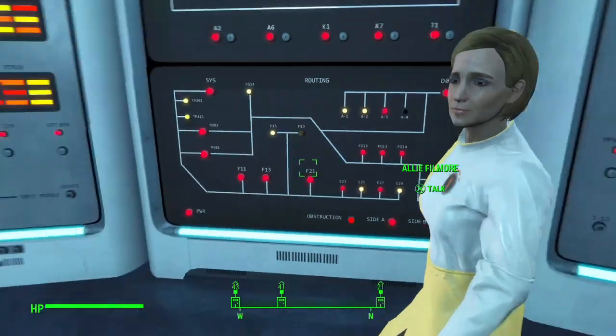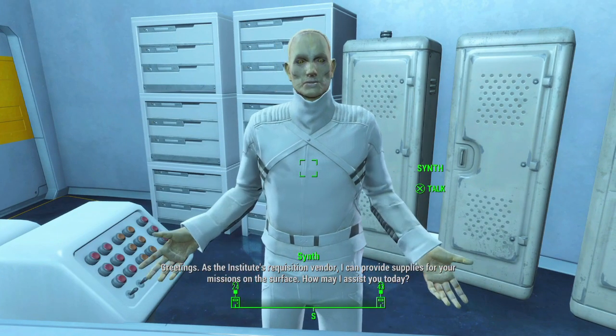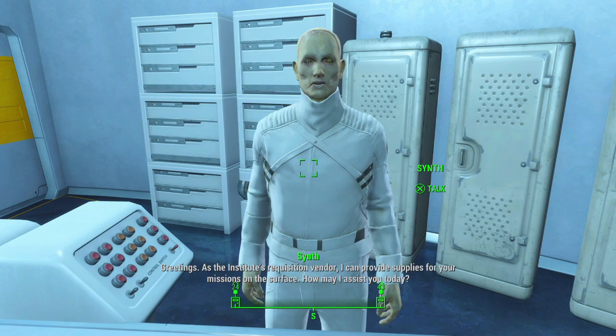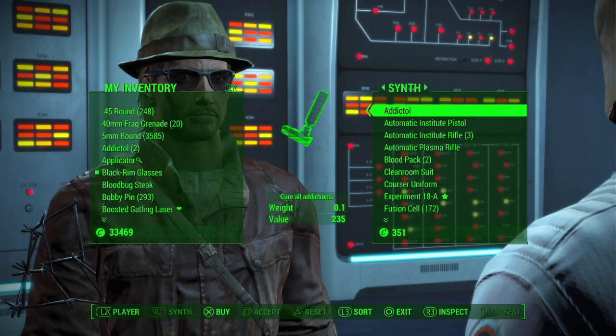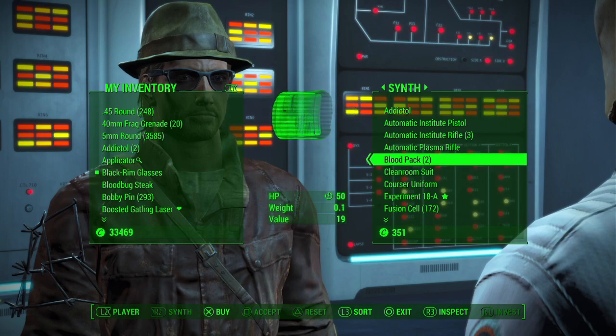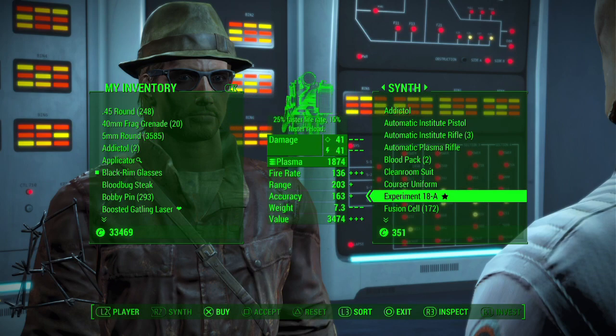We're going to minimize conversations as much as we can. This guy is the Institute's requisition vendor. "I can provide supplies for your missions on the surface. How may I assist you today?" Let's see what you got. He still sells stuff for caps. What's he got — Institute rifle... oh, plasma rifle! And it is 25% faster fire rate, 15% faster reload. Keep that in mind.